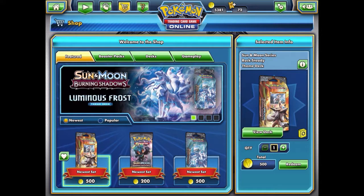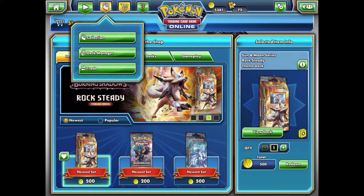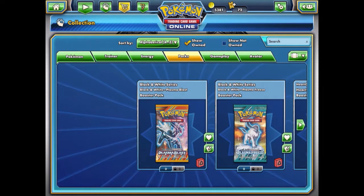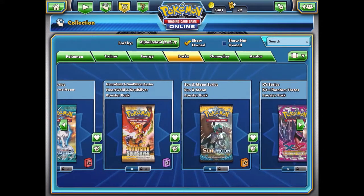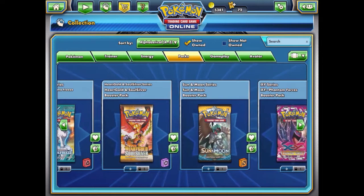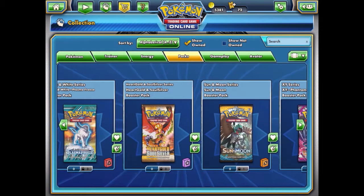I've been thinking about whether I should open these, and honestly there isn't much reason to keep them in my collection. As you can see, I have an Alakazam EX. These are the packs I have: two Plasma Blast, three Plasma Freeze, three Heart Gold Soul Silver, a Sun and Moon booster pack, and Phantom Forces. For now I'm going to open one Plasma Blast, two Plasma Freeze, two Heart Gold Soul Silver, and one Sun and Moon.